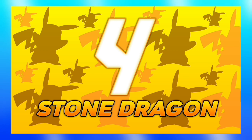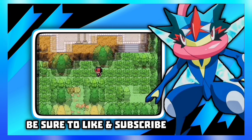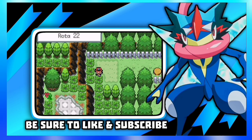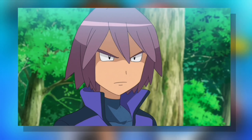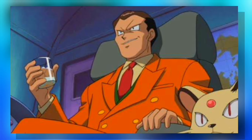For number 4, we have Pokemon Stone Dragon by Stone Dragon Team. It's a completed Pokemon GBA ROM hack and it has been translated into English by Reason. Its story is as follows: you start your journey as Ash or Gary, and Paul is your rival. Your mission is to rescue Zekrom from the clutches of Giovanni and also to become the champion of the region.